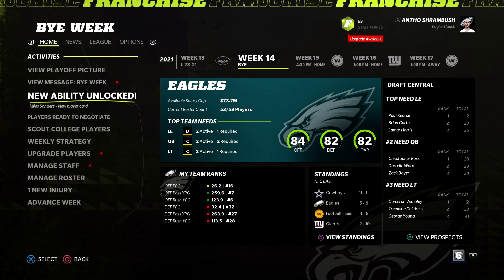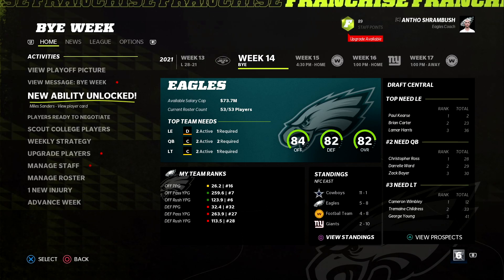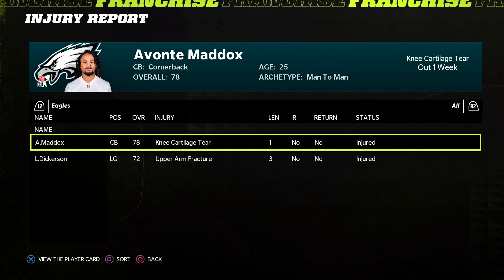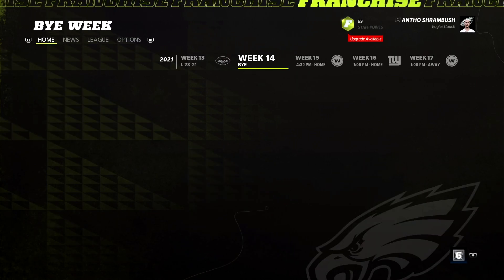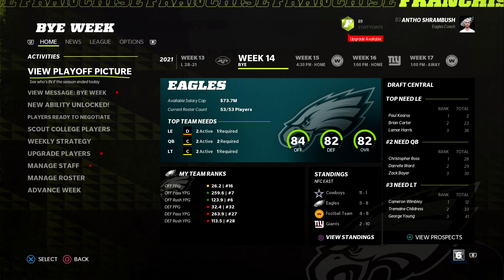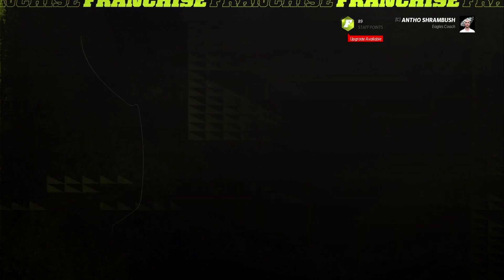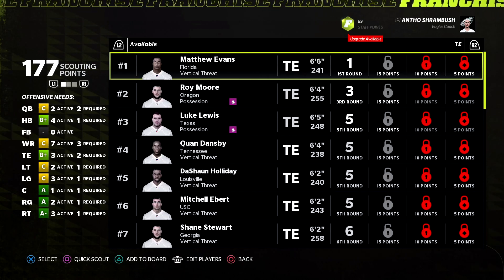We are 5 and 8. The Cowboys also lost. This will be the final episode of the regular season, with the draft coming up next. We have a new injury — Landon Dickerson is out for three weeks, so we don't have him for this game. Hopefully he can get a couple more experience points before the season ends.